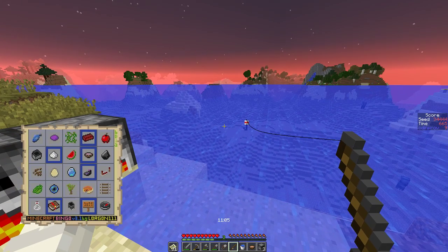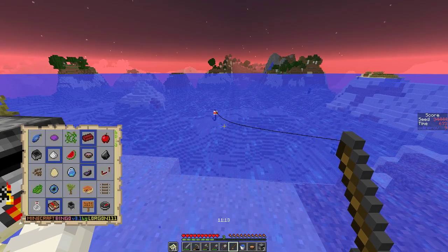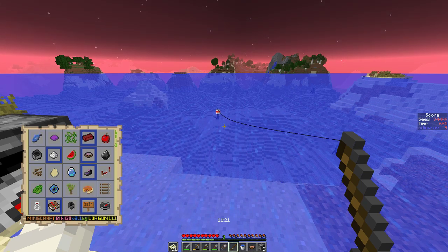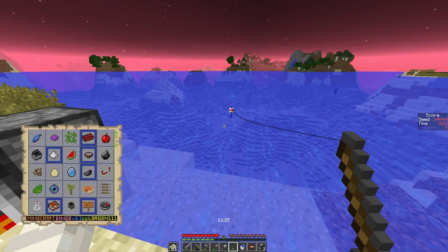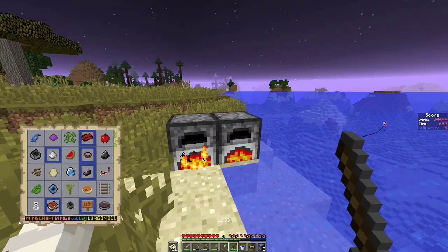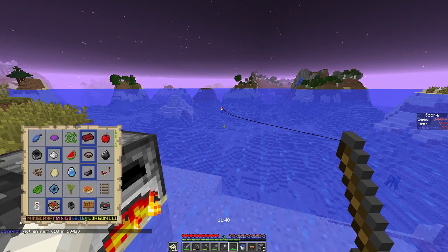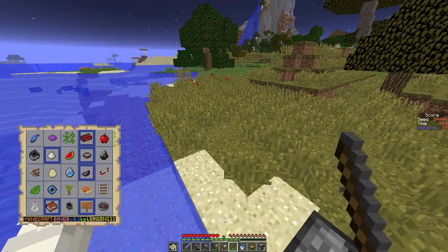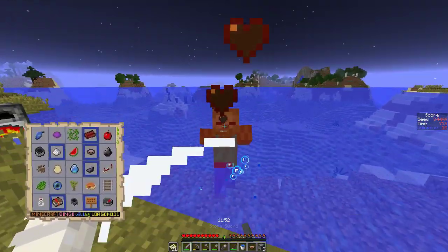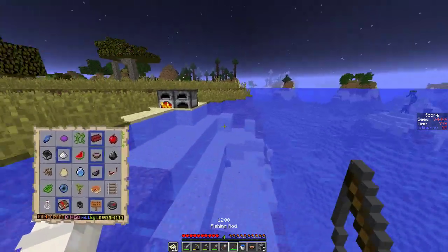We can look for the ender pearl. Nine and eleven minutes — this isn't a bad card at all. I do need chickens, so wherever I end up caving, hopefully there are some chickens. So we'll get the fish now, we're getting the cactus green, we've got the glass bottle, I got the sapling. Come on, fishy! You are not a fish — you are a tripwire hook, I don't want you. I would accept an enchanted book.